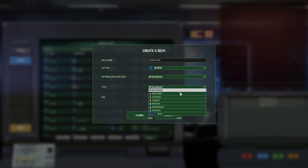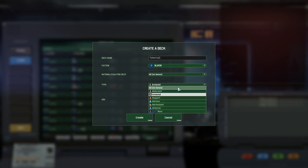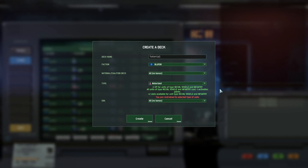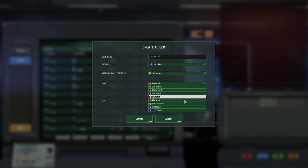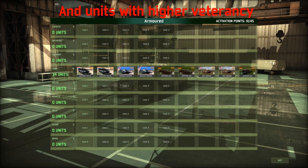Next up are specializations. Specializations give you various bonuses in one or more categories. These bonuses can be additional XP for units, which means that all their veteran levels get increased from the get-go. Or you can get cheaper and more slots for specific unit types. Cheaper in this context does not mean that the units cost less, but rather that you do not have to use as many activation points to put them in your deck. Where and how many of these bonuses you get depends on the specialization you choose.